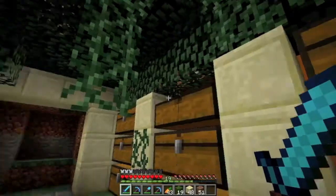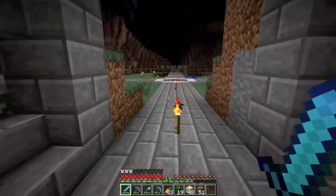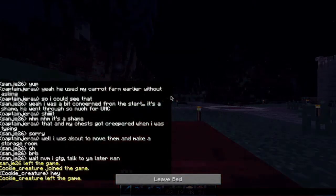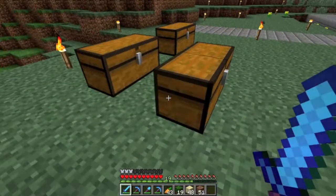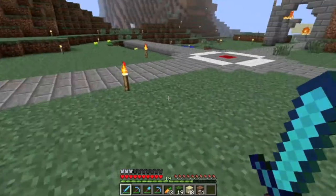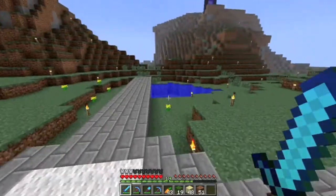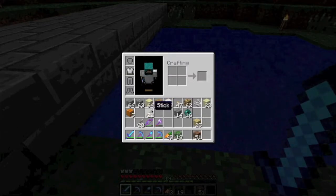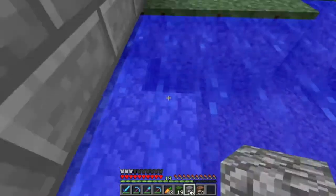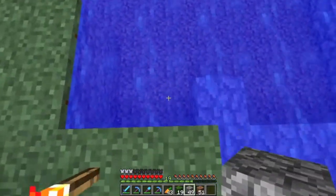The thing about a storage room too is you don't always need item frames or signs, because after a week or two of using it you'll basically know what's in all your chests anyway, so that stuff gets redundant. There's a little indentation here and I decided I wanted to make it a pond, so I filled it in with water source blocks and knocked out the layer below.